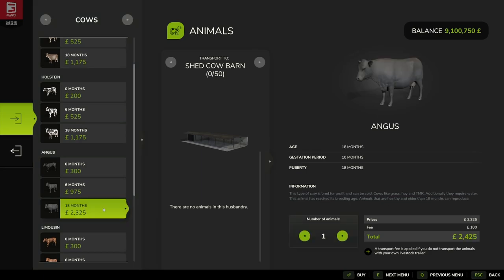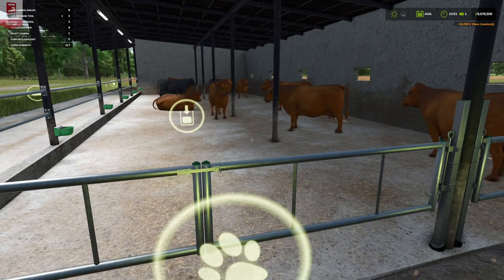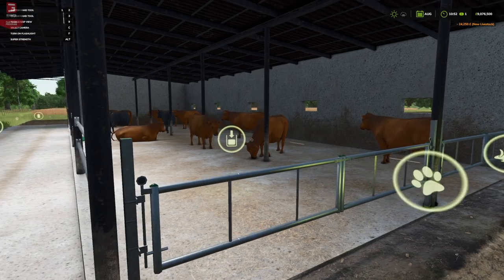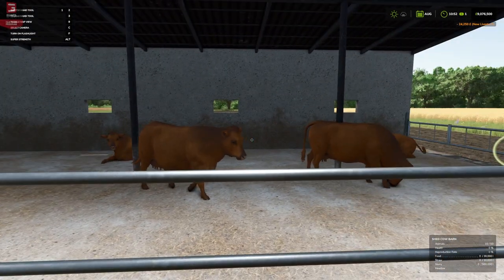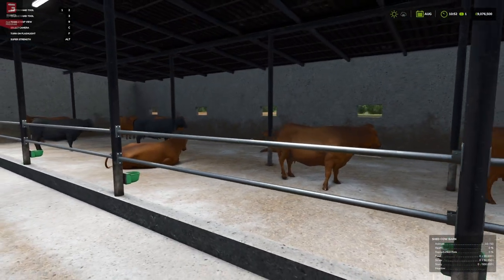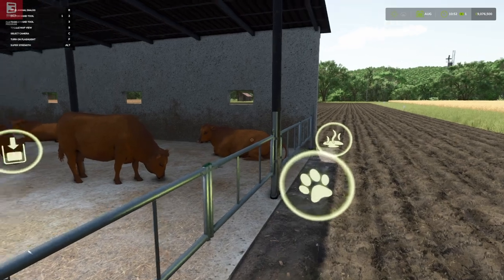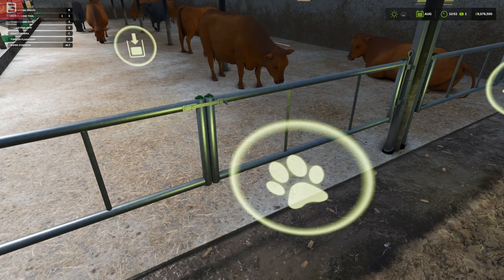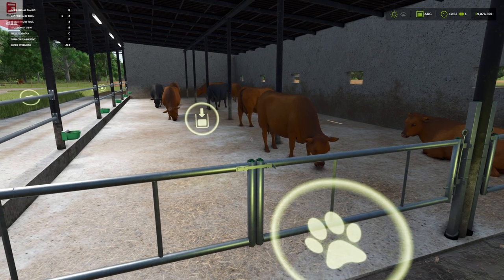We'll stick some Angus in this one — 10 Angus. Nice. Our Angus aren't all black, we've got some brown Angus — that's fine. But they're in there, they're happy, they're moving around, looks good. You can back up the trailer to do this and unload them after buying them at the animal dealership, or you can have them delivered directly.